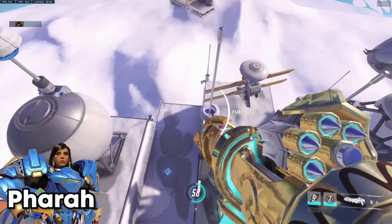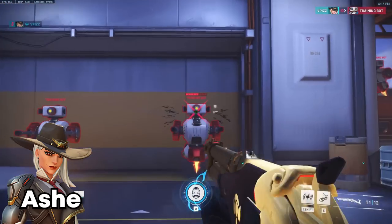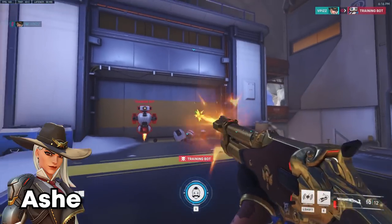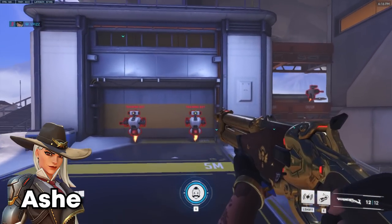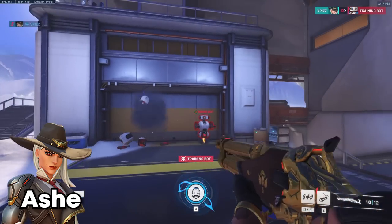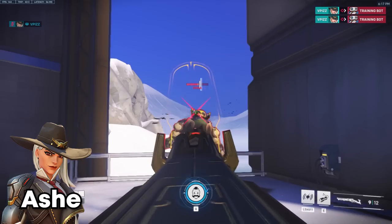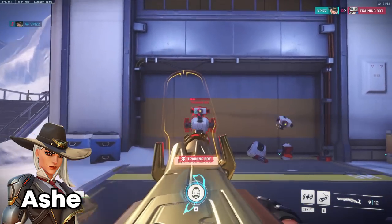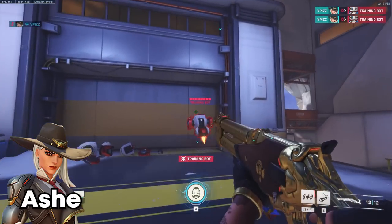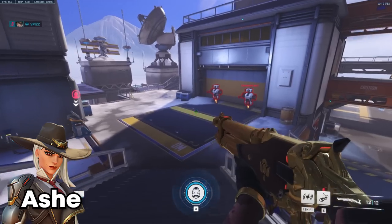For Ashe, it's a simple combo. You can hipfire a lot faster than shooting aim-down-sights (ADS). So what you can do is hipfire and then quickly aim down for some really quick burst damage, rather than just ADS the whole time or just hipfiring slowly.